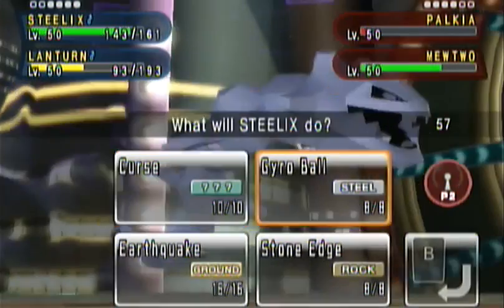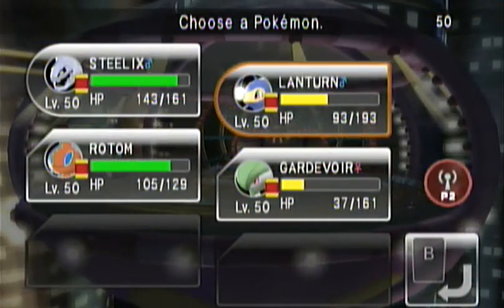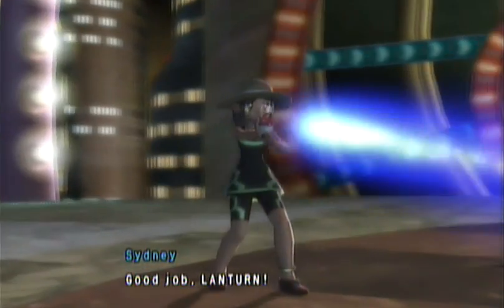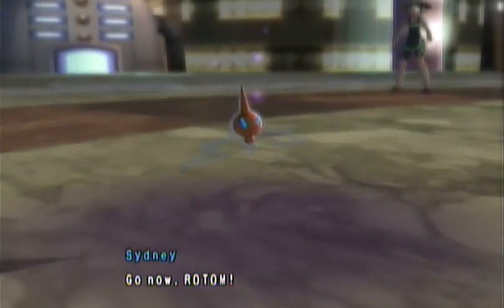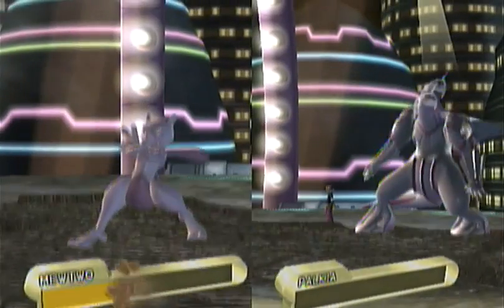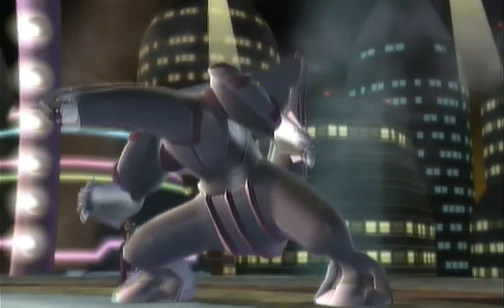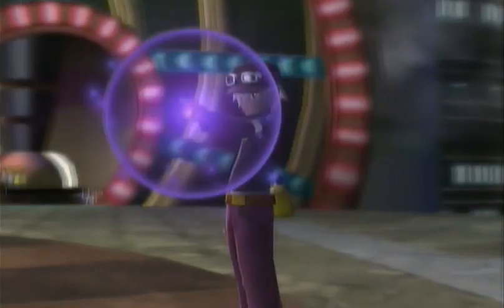Steelix goes ahead and uses Earthquake while I switch out Lantern for Rotom. Steelix uses Earthquake, which finishes off Palkia and doesn't do too much against Mewtwo. Mewtwo, I guess, is pretty bulky — I didn't really think it was. I guess I should look at its stats again.